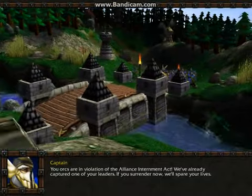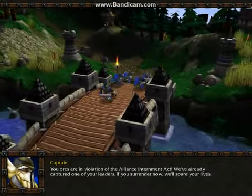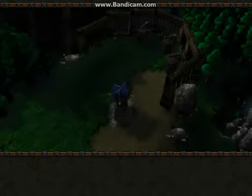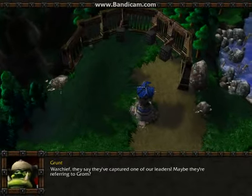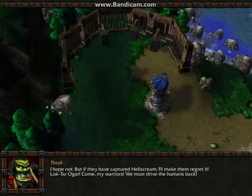You orcs are in violation of the Alliance Internment Act. We've already captured one of your leaders. If you surrender now, we'll spare your lives. Warchief, they say they've captured one of our leaders — maybe they're referring to Grom. I hope not. But if they have captured Hellscream, I'll make them regret it.